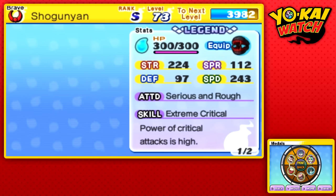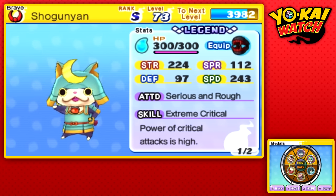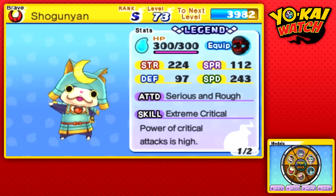But that's not what I came here to talk about. Shogun-Yun is probably the best physical attacker in the game, without a doubt. Now that he has the Vampiric Fangs, he's pretty unstoppable.